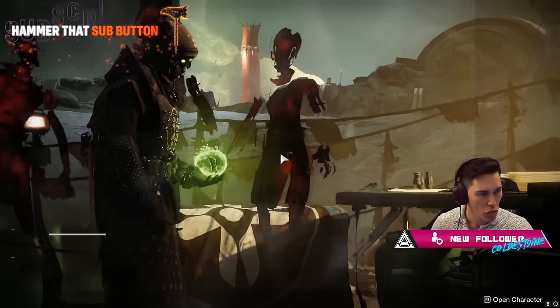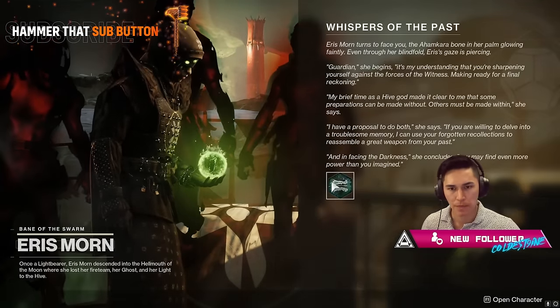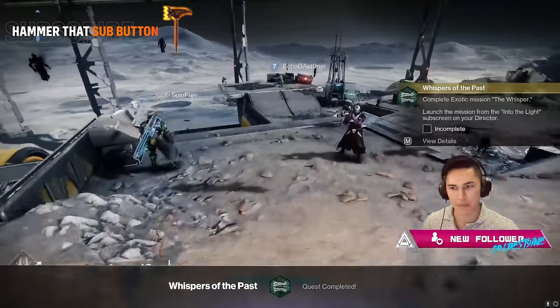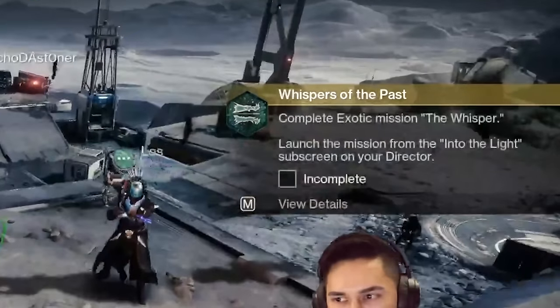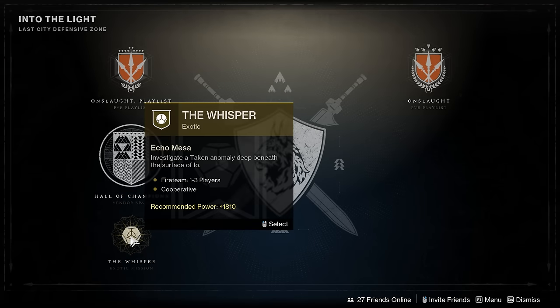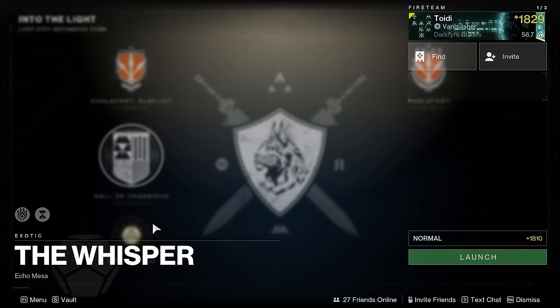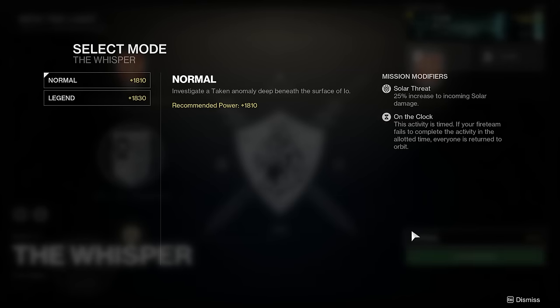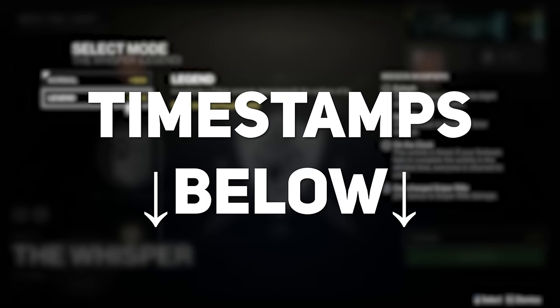To start things off, you first need to pick up the mission from Eris Morn, who is present on the moon. Once spoken to, you will be given the Whispers of the Past mission that will task you with completing the exotic mission, the Whisper, which is present in the Into the Light node in the directory. This mission has both normal and legend difficulties. We'll start with normal, but we have timestamps for everything below.